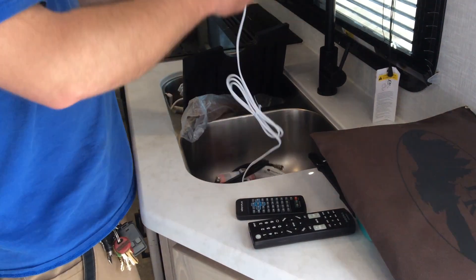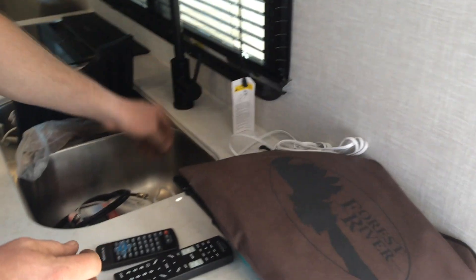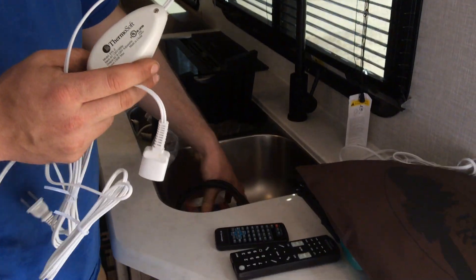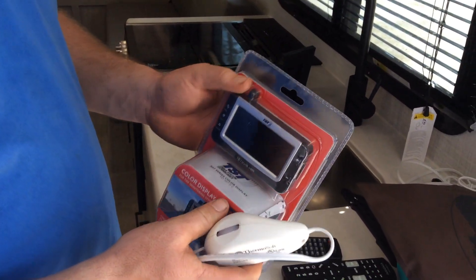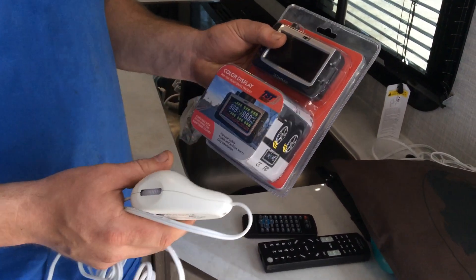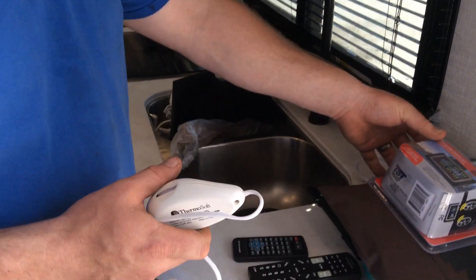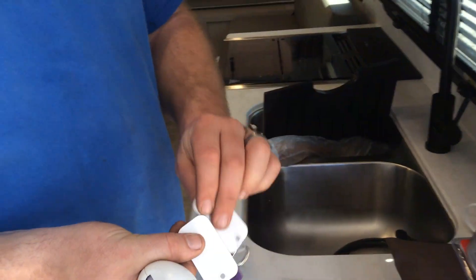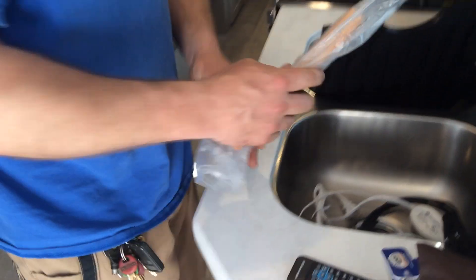You have two heated mattress cords, one for each bunk end. You also have TST tire monitoring sensors — these are already hooked up and just plug into the vehicle, acting like a GPS screen to monitor your tires in transit. There are two sets of keys and a barbecue lifter.